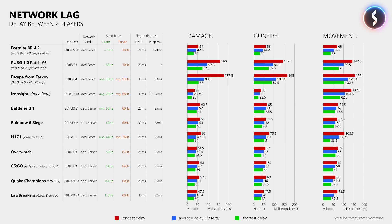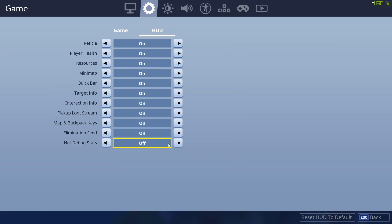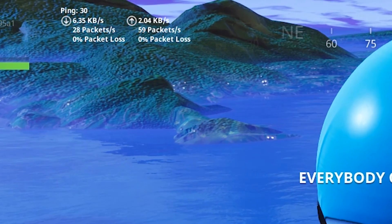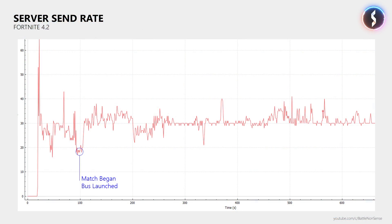But did Fortnite's networking reach perfection now and so there is nothing left for the developers to do? Well, not quite. Fortnite might be able to provide a very low network delay now, but when you take a look at the network data captured with Wireshark, or if you just enable the network overlay in the options menu after you join the match, then you will notice that the server is sometimes unable to maintain 30Hz. I have had matches where it would sometimes fall back to 20Hz for a couple of minutes until it then recovered and went back to 30Hz. So I think that achieving a perfectly stable tick rate of 30Hz must be the next goal for Epic Games.